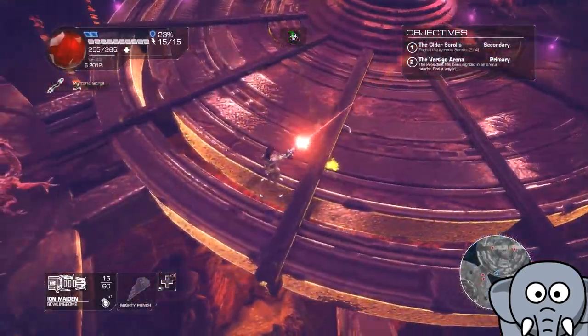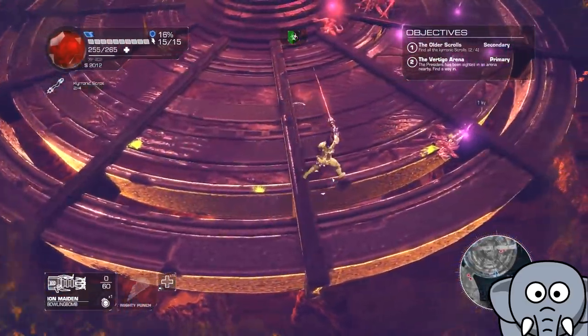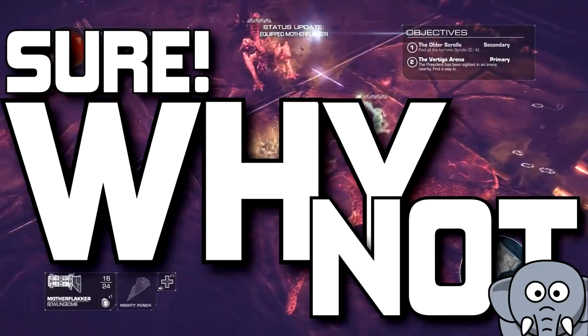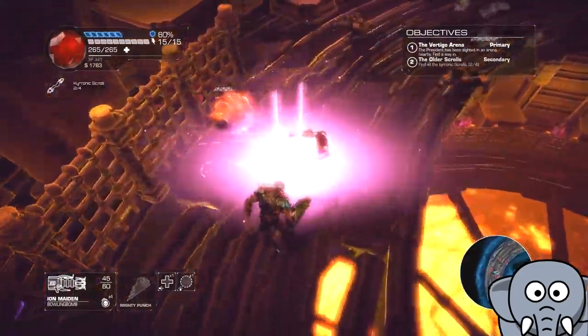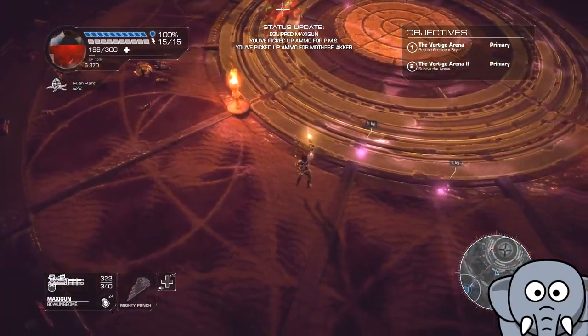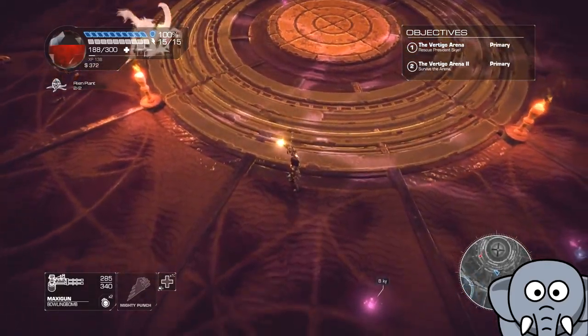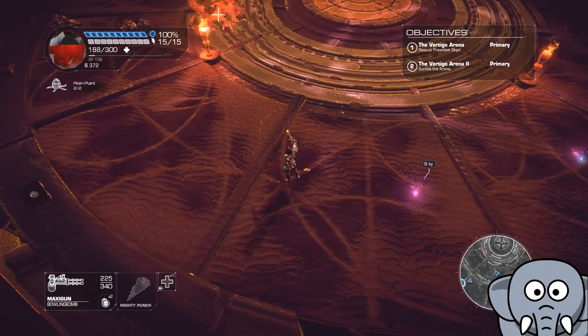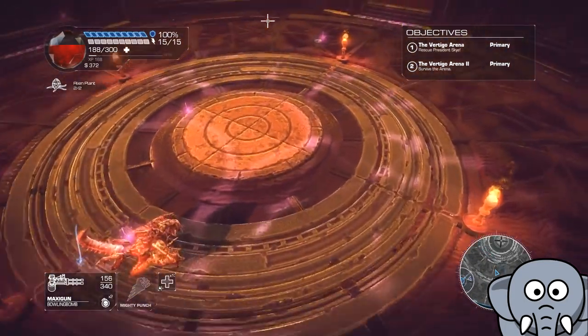Let's add this up: bad controls, generic story, bland weapons — what's next? How about really inconsistent enemy AI? Sometimes monsters are incredibly hard and clever; other times they just stand there and let you blast them to death. Like this boss that the game made a huge deal about — nope, he just walks at me menacingly, then dies.